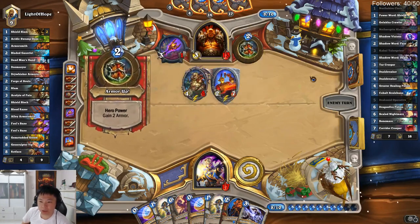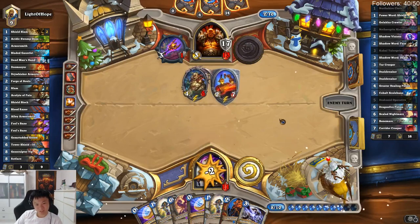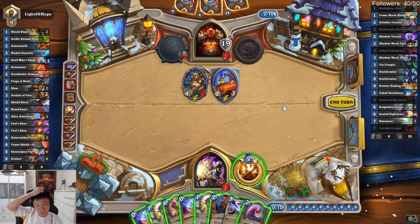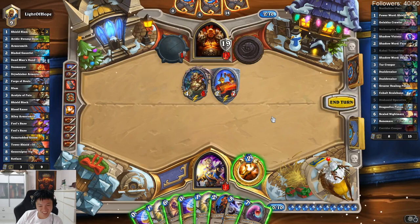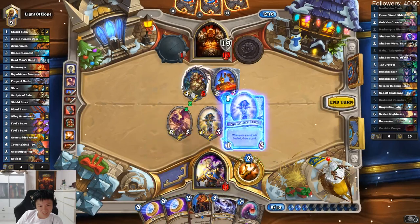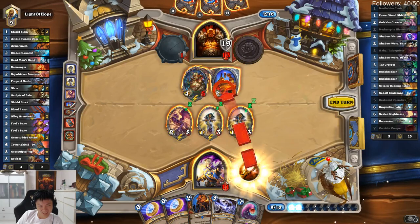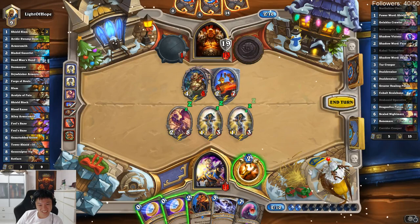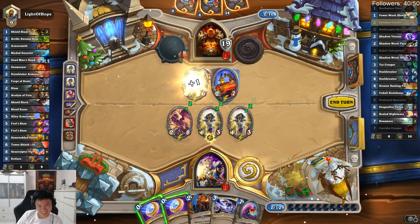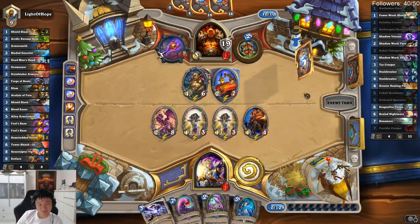I'd rather wait one turn than act, but I draw a Dragonfire Potion. That's a lot of armor — Corridor Creeper! I think it's time to go all out. Do I want to heal this just to draw a card? I think healing my face is more important. Push for survival.